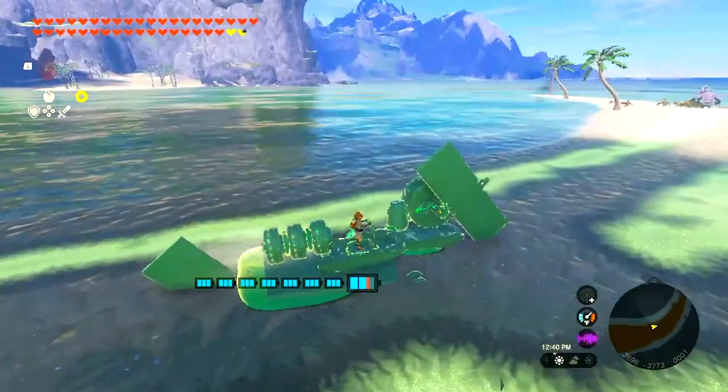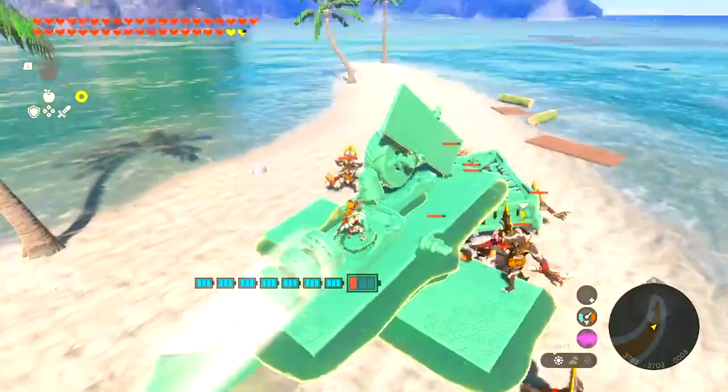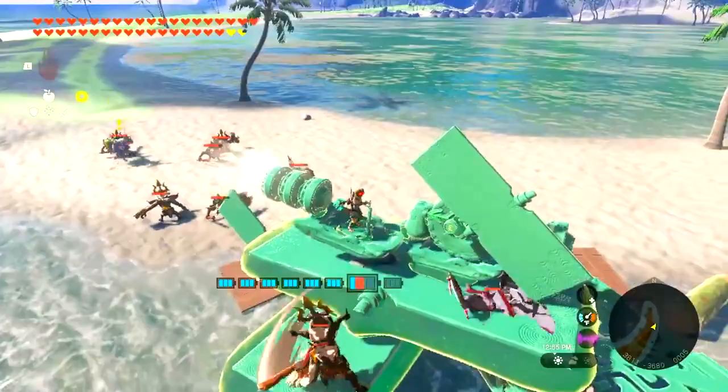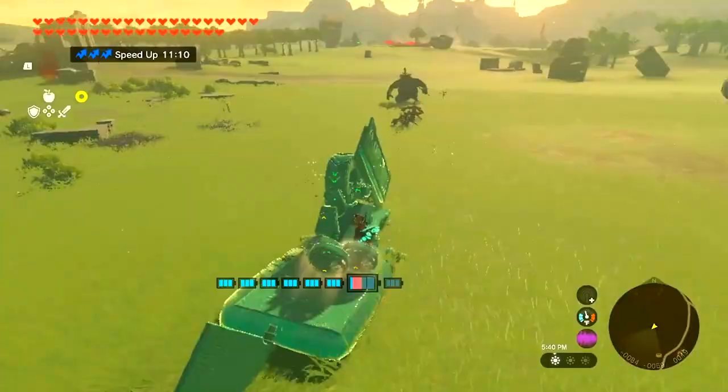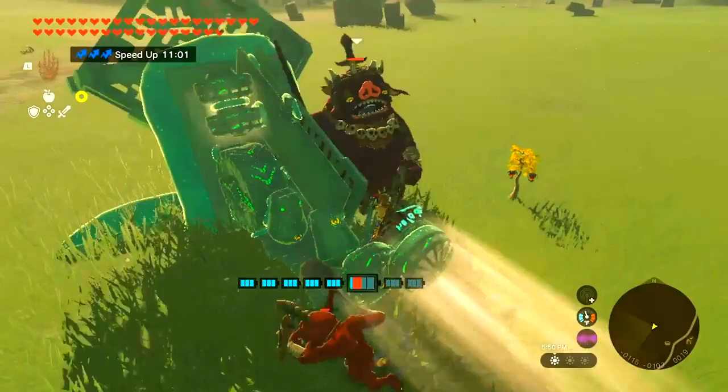Starting off this week we've got Oshkosh Ganache, who never fails to create something good each week, with a submersible Landshark. Using bits and bobs that players have recently discovered how to steal from shrines, Oshkosh has made this wonderfully creative Landshark. Since these particular parts don't have collision, they can sink into the ground, meaning this shark build can swim around as if swimming through land like water.